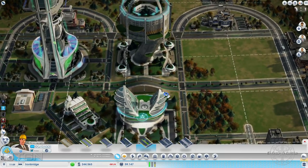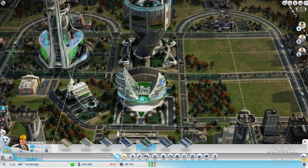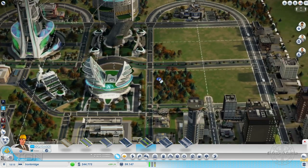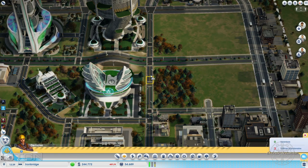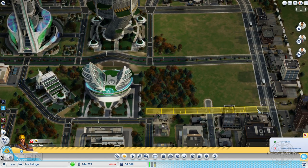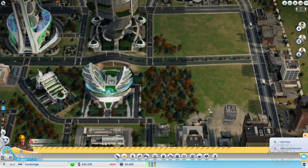Nos queda una especie de zona levantada ahí que simplemente le da un aspecto visual. En este caso no nos sirve para otra cosa. Podríamos hacer un túnel que nos sirviese para desviar el tráfico por debajo de la ciudad y llegar hasta un punto determinado, pero en este caso lo que queremos es simplemente que quede bonito. Yo creo que queda bastante bien. Esta carretera de aquí también la vamos a eliminar por completo. Nos queda esta central que voy a eliminar un cachito.